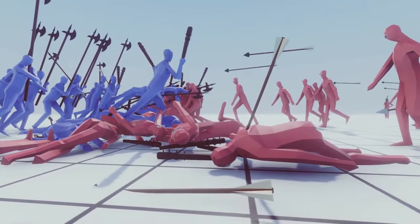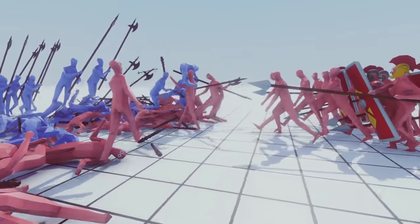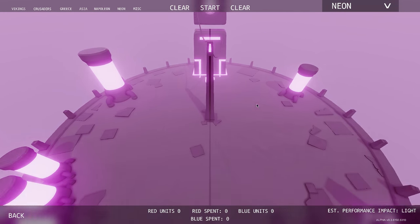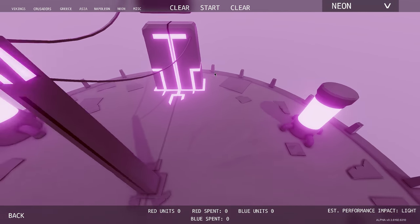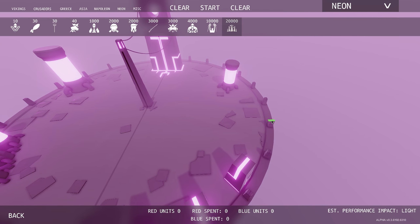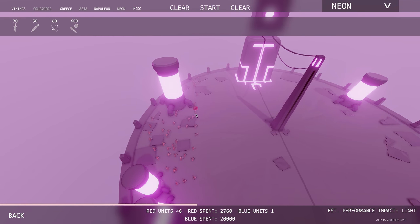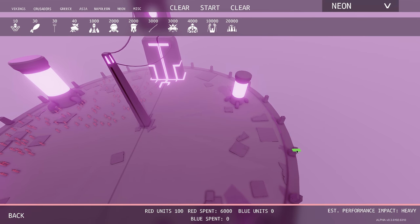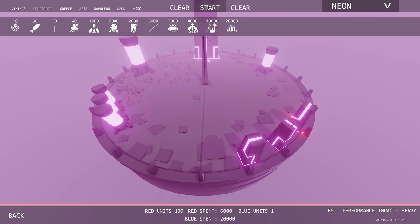Now it is time to put the archers to the test. Are they the number one unit? Can a multitude of archers take out the Dark Peasant? We're going to the neon map — there's enough space. The archers are probably going to lose. I'm going to put the Dark Peasant as far away as possible and lay down about a hundred. The problem I see is that the second he gets close to any of these guys, they're just going to get picked up and killed.